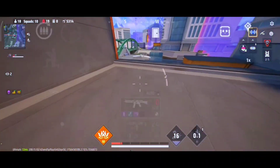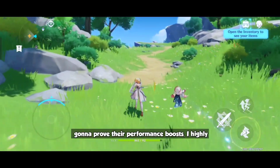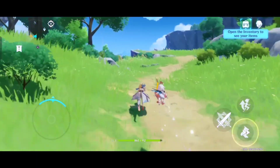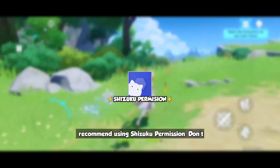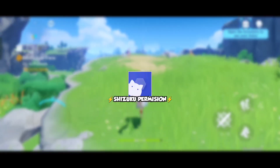Now here's the kicker — if y'all really want to prove those performance boosts, I highly recommend using Shizuku permission. Don't worry, it's easy. I left y'all a quick tutorial link in the description so you can set it up fast.